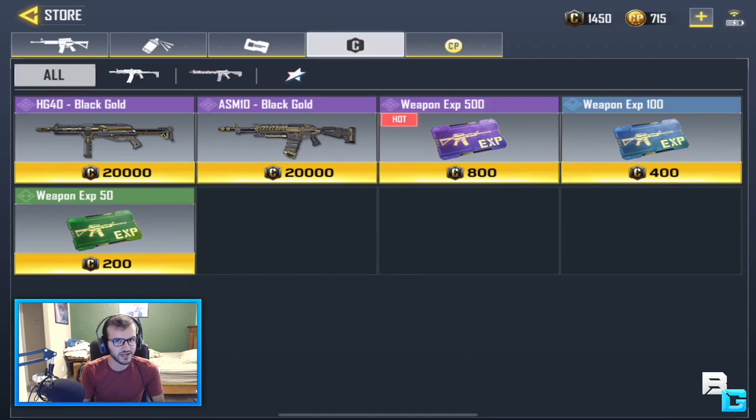Now, you can also use COD credits. COD credits are what you earn from leveling as well as from the battle pass, so you can use those to get these. But I still think they're freaking expensive, man — a 500 XP card for 800 credits? No, way too much.